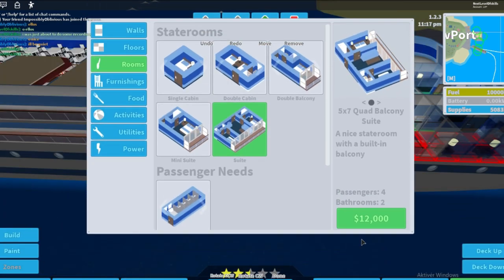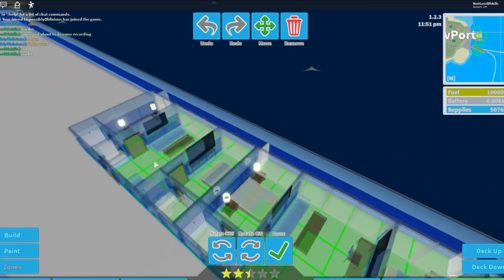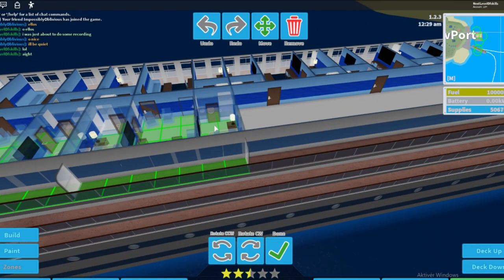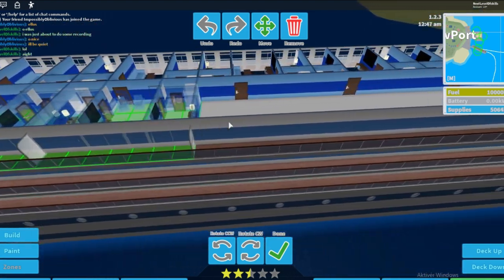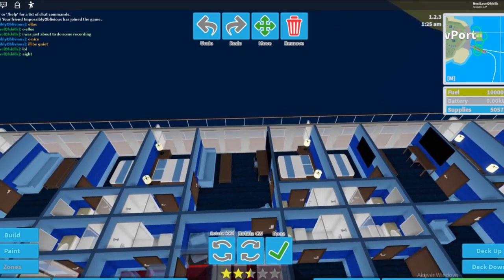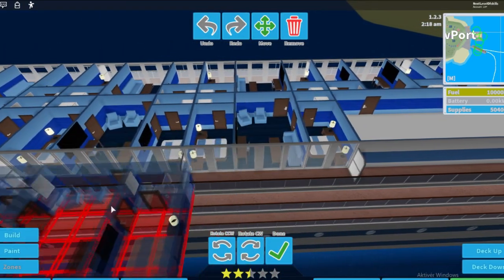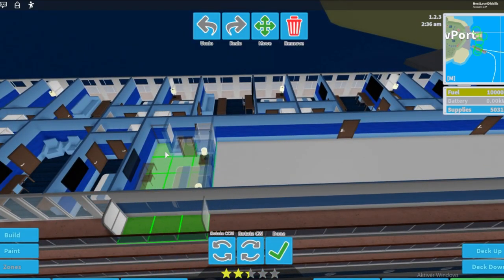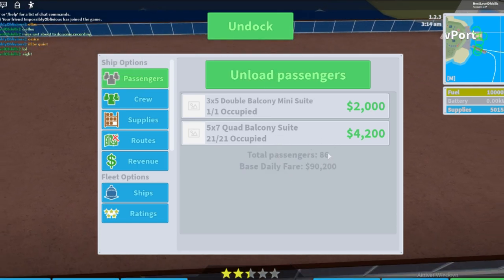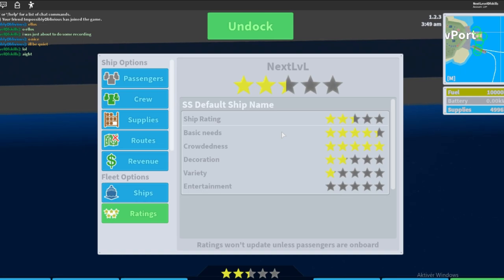We have about 32 passengers and I think the limit for the Albatross is around 86. I added a few more rooms to get closer to that limit — let's unload and reload them to see the count. We have 80 passengers, so I added one more room and a suite to fill it out. That brings us to 86 passengers, and checking our ratings we still have five stars.